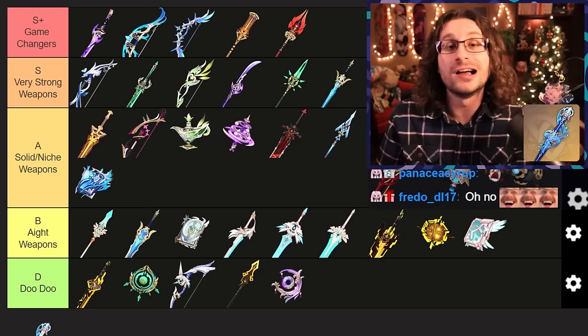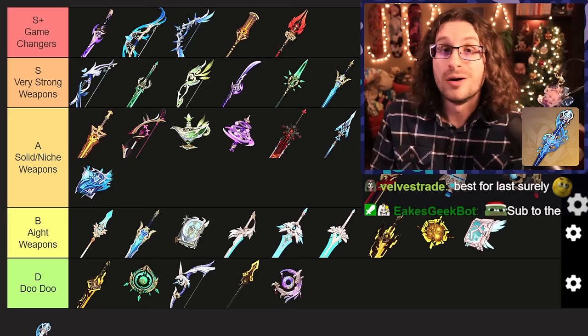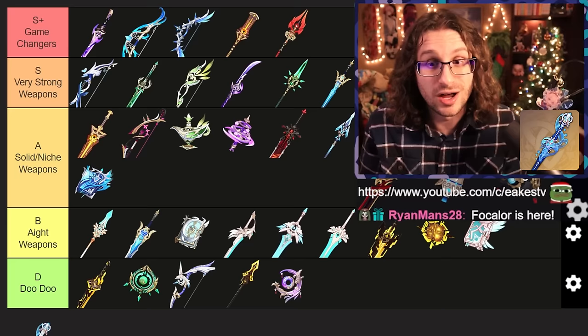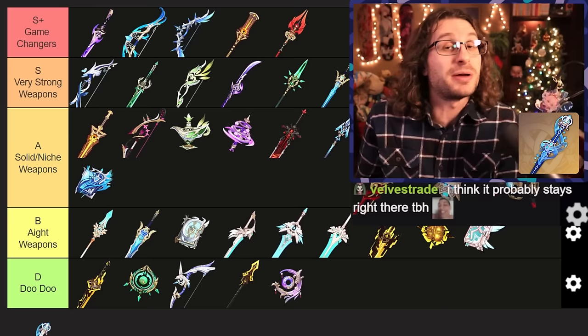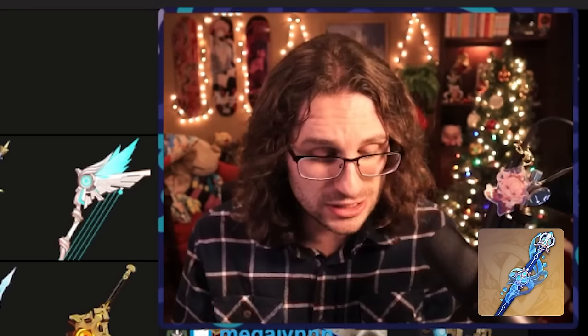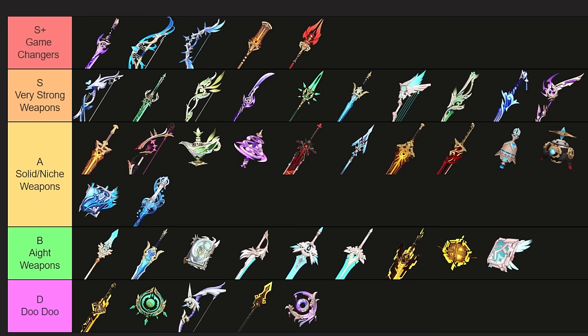Ladies and gentlemen, we've saved the best for last — it's Splendor of Tranquil Waters. It's cracked on Furina. Tons of crit damage, it increases elemental skill damage, and then it gives HP. But how many characters besides Furina actually benefit from that? It's elemental skill damage only — most one-handed sword characters are doing damage with their burst or infused normal attacks. And HP increase and decrease is not going to happen on every character unless you're running with Furina. If we're looking at this just as a stat stick, the elemental skill damage bonus is hard to get activated and it has lower base attack because of the high crit damage. Solid or niche tier. Don't get it twisted — if you have Furina, it is awesome. Quite literally the definition of niche.